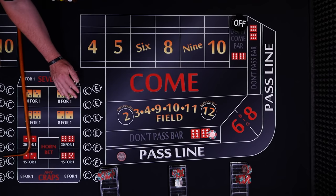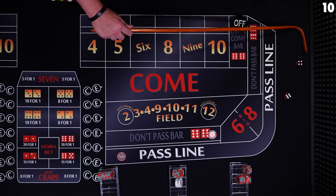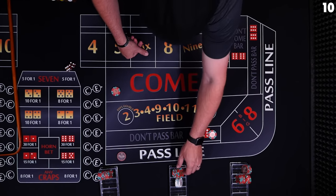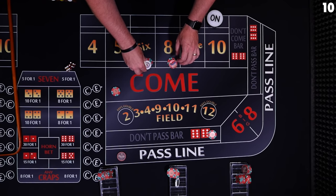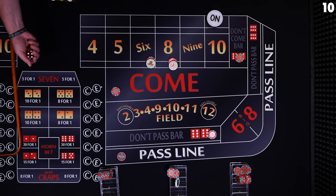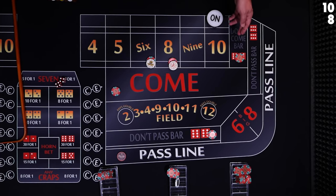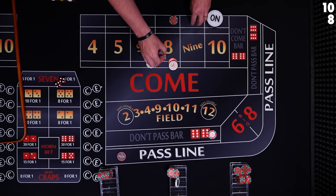Let's give this one more roll. 10 — ten easy, ten is going to be the point. The pass line player makes an additional come bet. Player 2 — yes, he has enough — puts $14 to the dealer to place the 6 and 8 again. The don't pass player makes an additional don't come bet. 8 — eight hard. The don't come is going to travel behind the 8, betting against the 8. The come bet travels inside the 8 — he wants the 8 to roll. The place bet player is going to win $14 for his $12 bet.